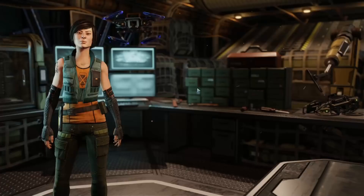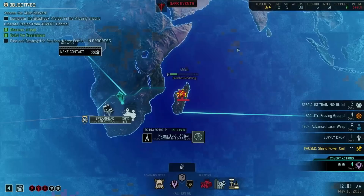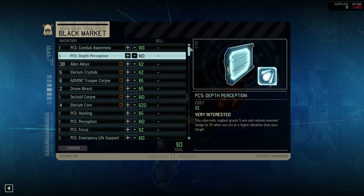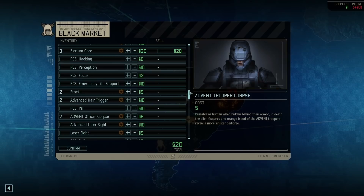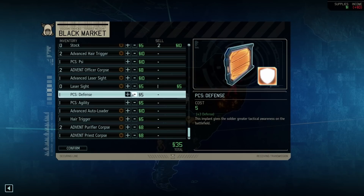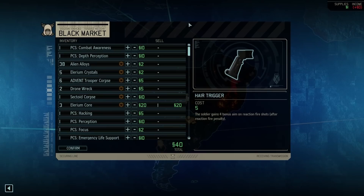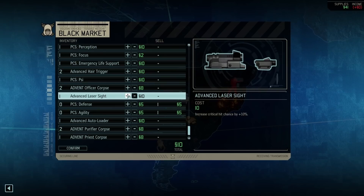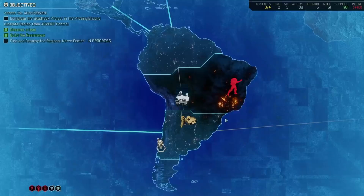So, no laser rifles, and I can't afford to make them. Well, I could sell some crap at the black market — I kind of should. I need 20 supplies to get at least one laser rifle. I'll just sell a elerium core — we'll get more of those, it's fine. Probably a few alloys. If I just want 20 this is enough, but if I want more than that it's not. We can sell some shitty mods. I don't care about plus 3 defense or plus 7 dodge all that much. I definitely don't care about the heart trigger. So that's 40 — already enough for two laser rifles. I think that will do.